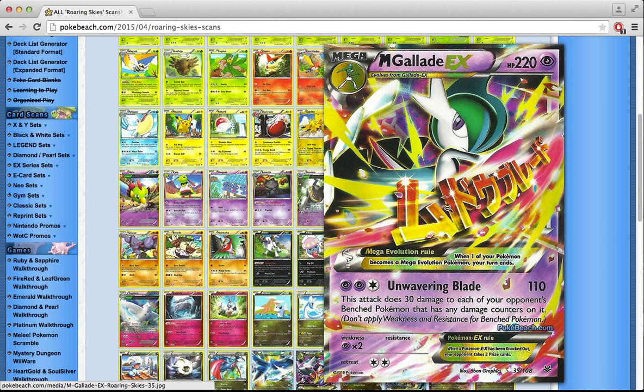Mega Gallade EX has a pretty interesting attack — Unwavering Blade does 110, and like Mega Manectric, it does 30 damage to each of the opponent's benched Pokémon that have damage counters on them. So if you're building around Mega Gallade EX, you need to spread damage to the bench first. Otherwise, it's strictly worse than Mega Manectric. I don't think this is going to be a competitive card.